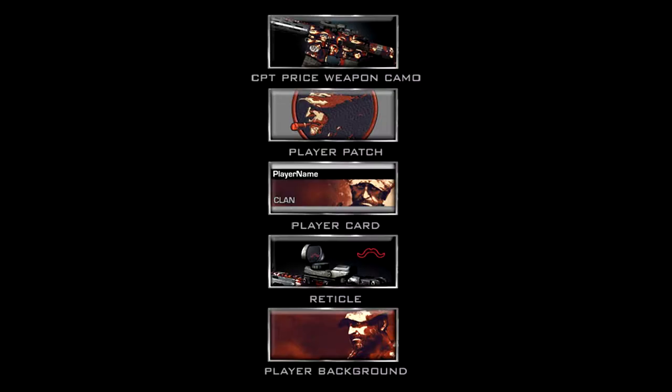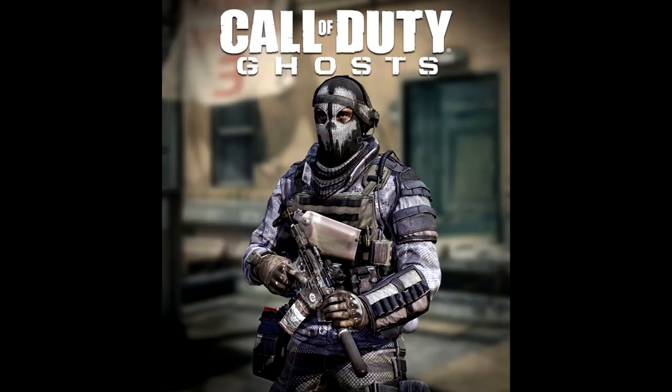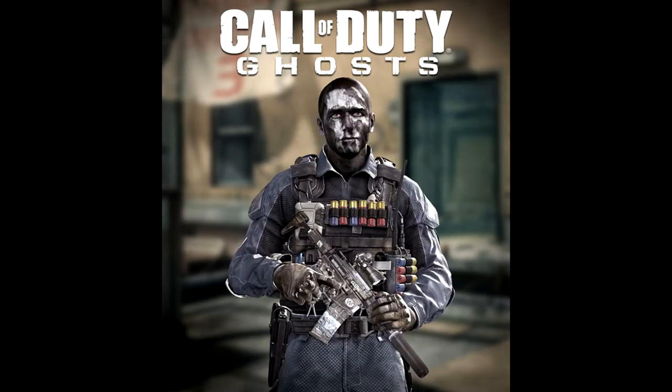The first one is the Legend Pack, where you can become Captain Price in the Call of Duty Ghosts multiplayer. You can play as Captain Price and get unique personalisation packs featuring a Captain Price themed weapon camo, reticle, patch, player card, and background. The next pack is the Elias Pack, where you get to play as Elias from the campaign. Then you get to play as Hesh from the campaign in Call of Duty Ghosts. Both of these are $1.99. The Legend Pack, the Captain Price Pack, is $3.99.